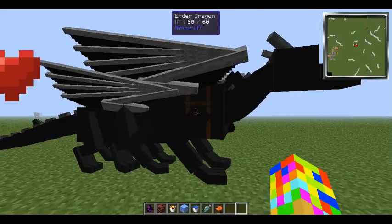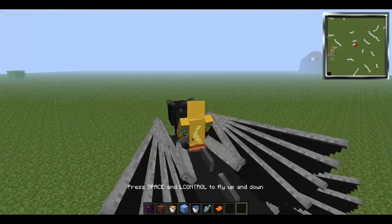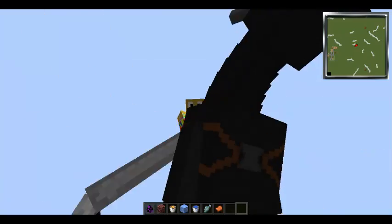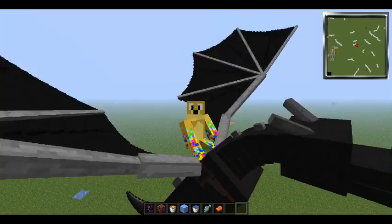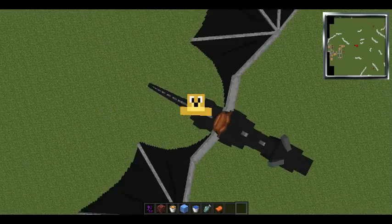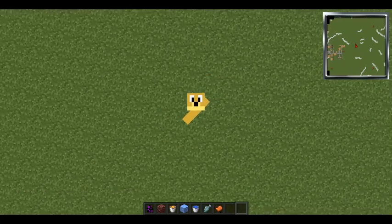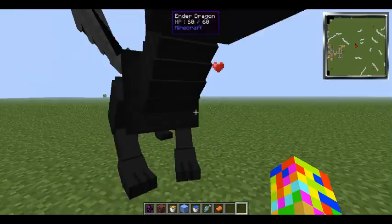We put a saddle on this one. Now take an empty hand and right-click him — we are actually on the dragon and you can control him. To dismount, shift to let go. He'll follow you anywhere.